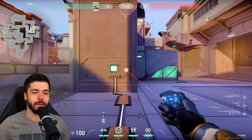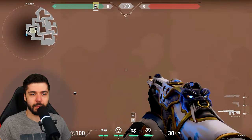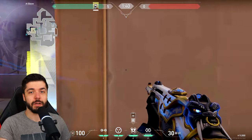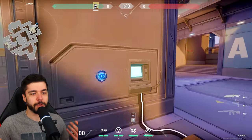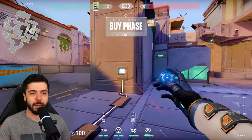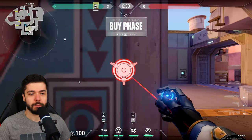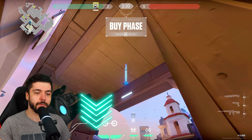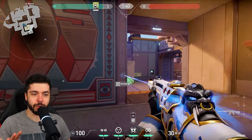Next we have three A-site setups. Place a tripwire like this, then a cage, then a tripwire on the side and the camera here. When enemies come in, activate the cage or if they trigger the tripwire, just shoot. There's also a close-range tripwire, great with a shotgun. For the second setup, use a diagonal tripwire, camera up top, another tripwire, and a cage. This is a wallbang setup — place a tripwire and a one-way using a UI line-up, bouncing it off the roof so it lands on the light.